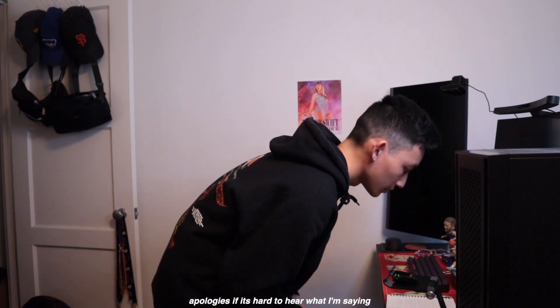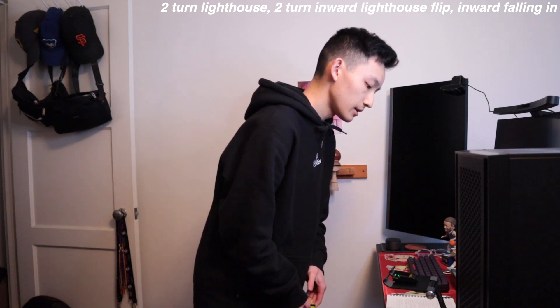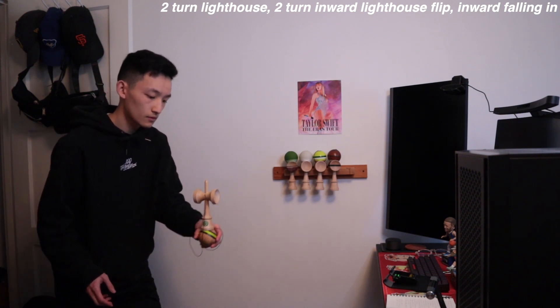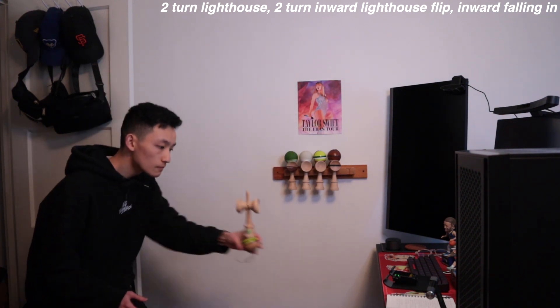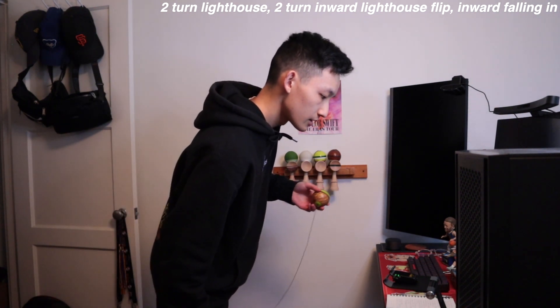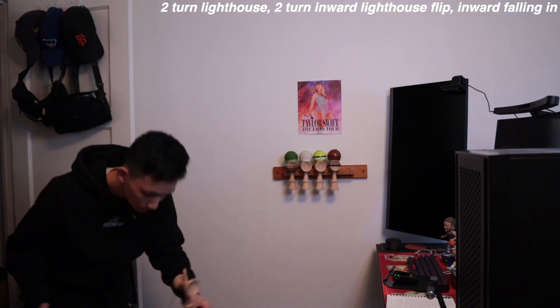So far it's looking pretty good. The fifth trick is Two Turn Lighthouse, Two Turn Inward Lighthouse Flip, and then Inward Falling In. I think that was my third try. So far I'm five for five.